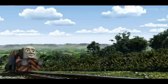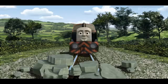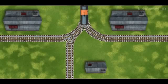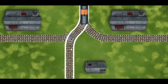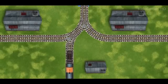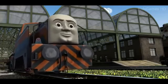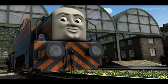Den went through the countryside. Suddenly, Den had to stop. He would have to go another way. Find the track that goes nearest to the smallest building. Let's go! Den arrived proudly at Knapford Station. With your help, he was right on time.